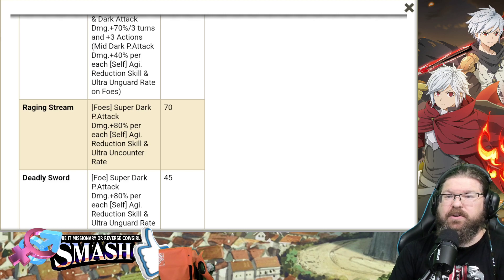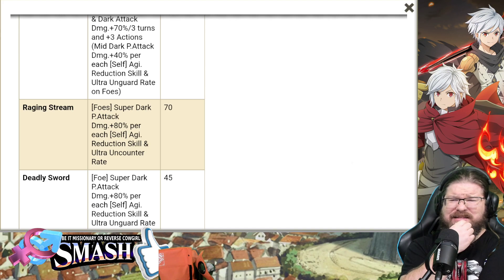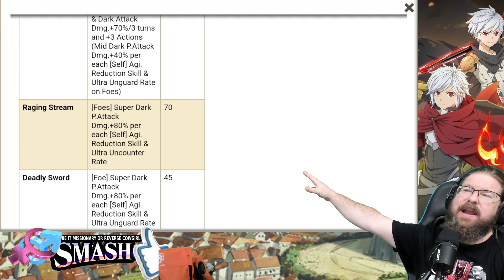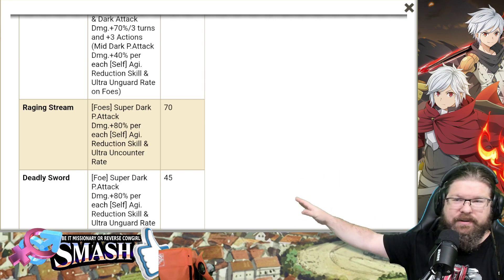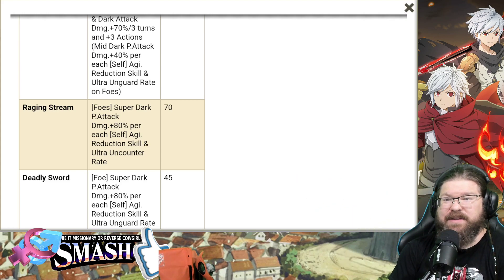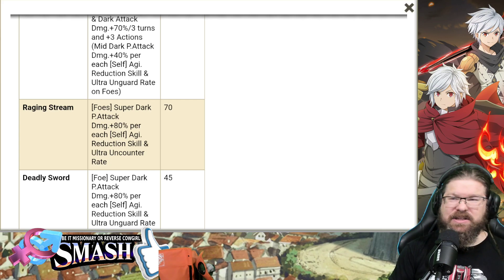Skill 2: Raging Stream. Foes, plural, super dark physical attack. Damage 80% per each self-agility reduction skill. So you're assuming they're going to come out of the gate with a major agility debuff — very, very common in war game. Turn two she comes in, hits 80% damage on a superclass dark physical attack for each agility debuff skill, and then a second attack for 40% — though that's a mid-attack, not a superclass attack. Equate that to roughly 110% total damage. It's a wild skill. She's crazy for war game.